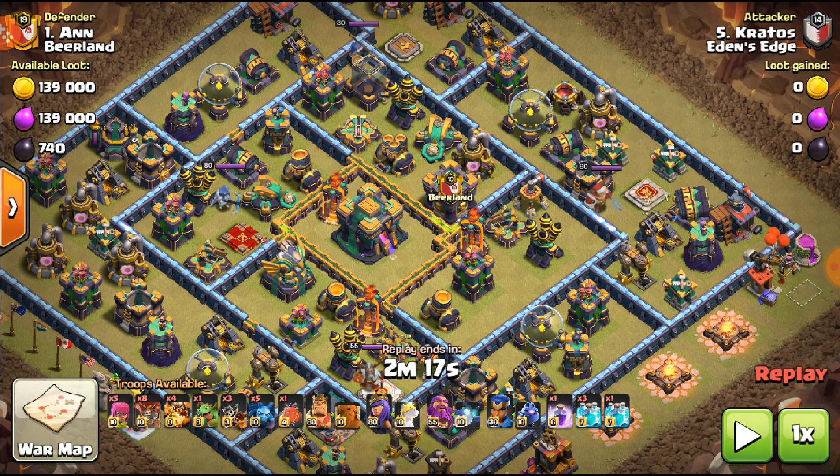He drops the rage spell but there's a tornado trap. The clones are spreading out so they don't all die to the poison bomb — the poison bomb is super lethal and you don't want to mess with it. He has no spells now, so it's just brute force. That's why this army is sometimes risky — you can't direct your troops anywhere with spells. He pops the archer queen's ability, but the archer queen has no more ability and will head toward the scattershot. The super dragons are still going strong.